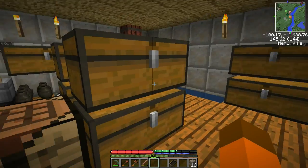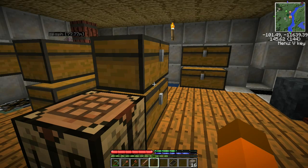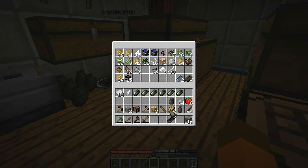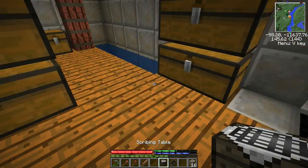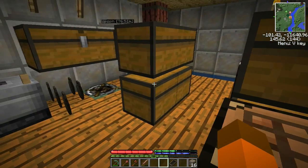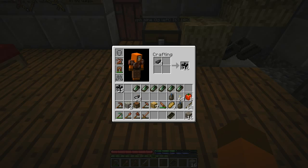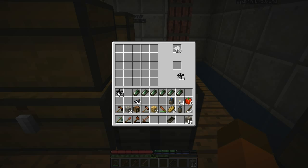For a plan we need a piece of paper, a feather - which I got from a chicken that died in the jungle before I got to it - and some wood planks. So we're going to make a scribing table. We'll plop it down here, put some paper in there, and then we need ink. You draw out your plans the same way you do pretty much anything else in the game.